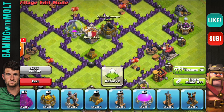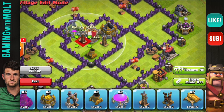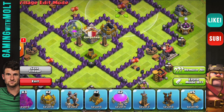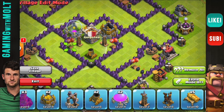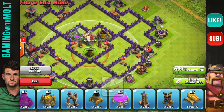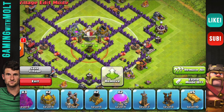We're going to bring in our storages next, since we're trying to protect them. Then we're going to bring in the teslas, and I'm going to take these balloons and put them in here. Next we're going to build our way out — as you can see we have the mortar centralized covering the majority of the base.